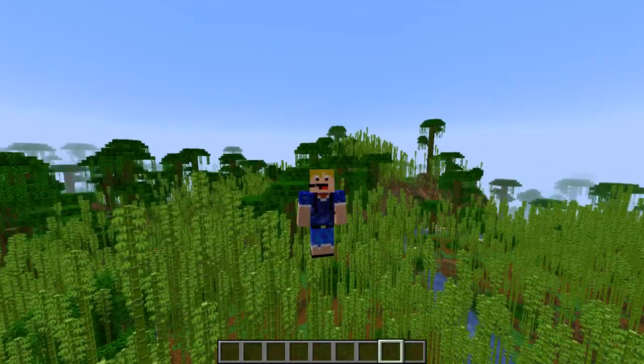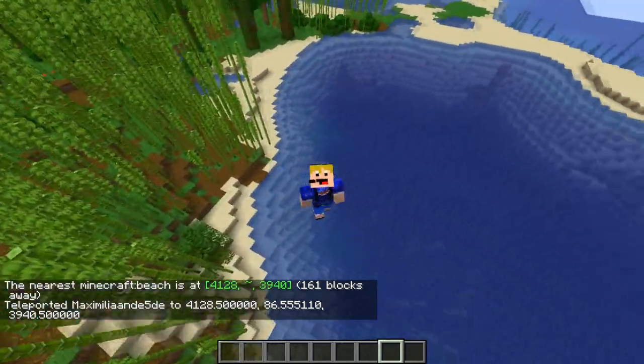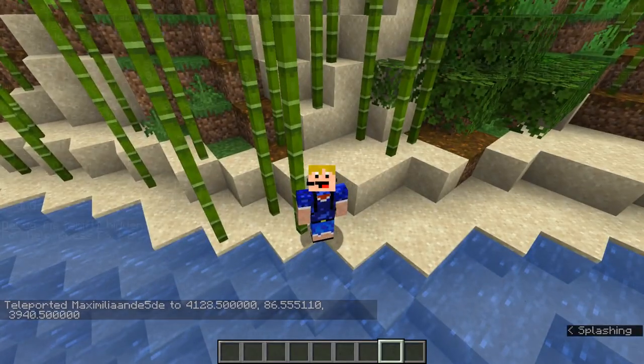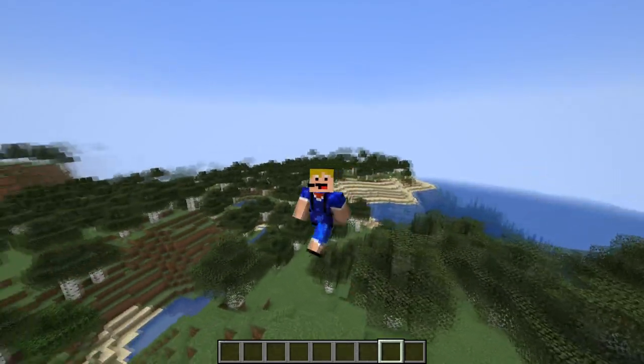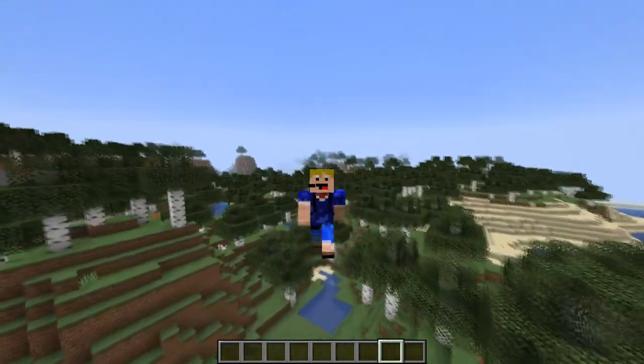Next in alphabetical order is the beach. Pretty much just head to any ocean or body of water and you'll find a beach. We can confirm with F3 — yes, we are indeed on a beach. After the beach, we have the birch forest, which is just a forest completely made up of birch trees.